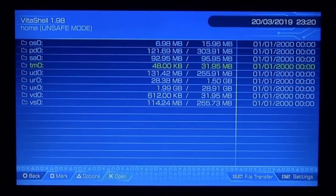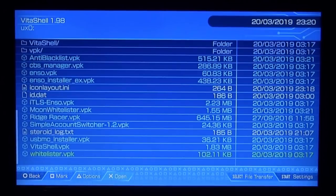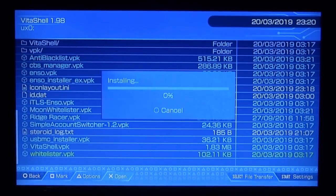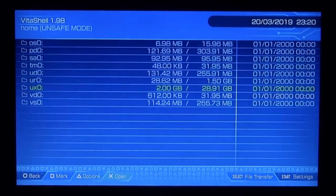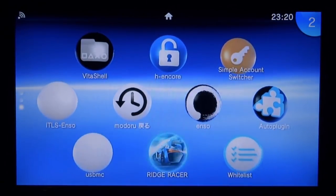Once we are back, let's go onto our UX0 and find the whitelister.vpk. If I scroll down, here it is — whitelister.vpk. Let's install it: press X, X again, and X one more time and it should start installing. It's actually a really small program and it's really simple to use. Let's wait for this to install and then close out of VitaShell. Now here it is on our home screen.